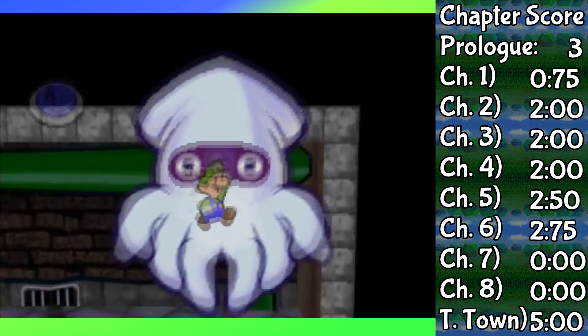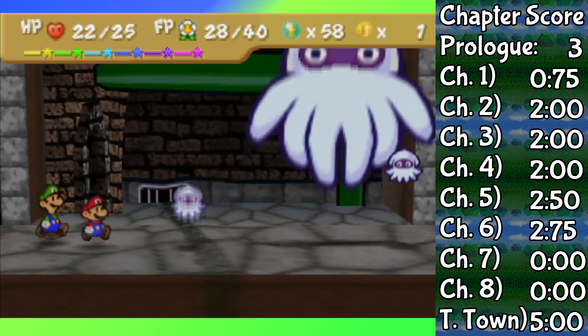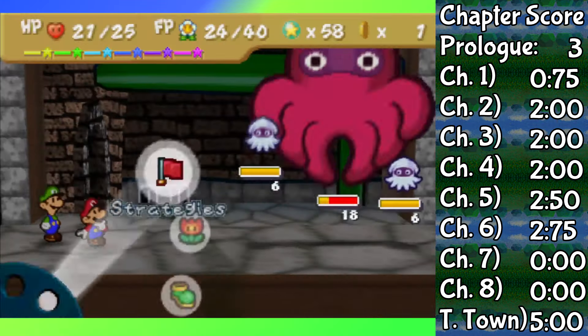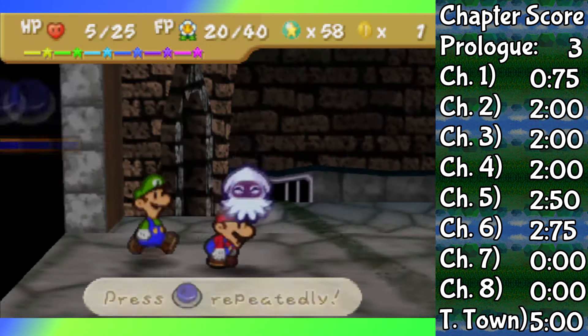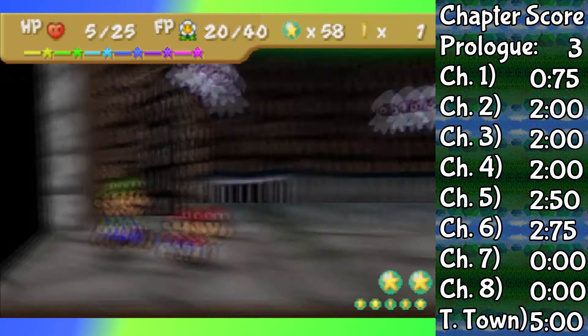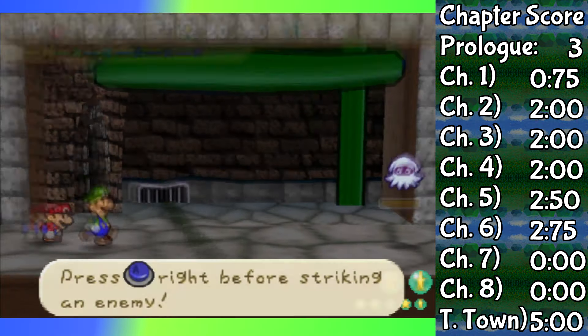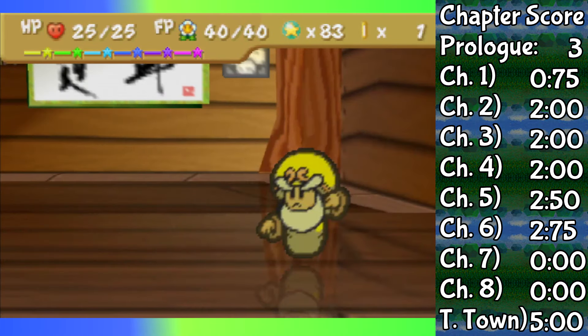Before beginning Chapter 7, I want to try finding this Super Blooper, which sadly gave me very little to talk about. Either I'm using Power Bounce or my jump attack. Sometimes Super Blooper can do a lot of damage in a single turn using her charge attack, but the lowest it got me down to was 5 HP. At that point, her babies did absolutely nothing — thanks to Defend Plus they could not hurt me at all.